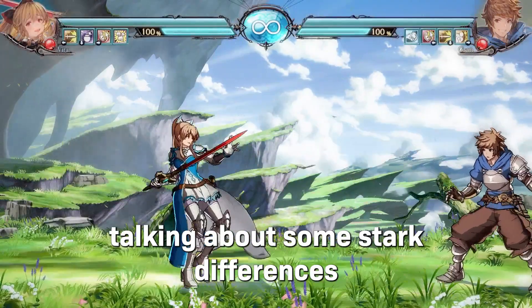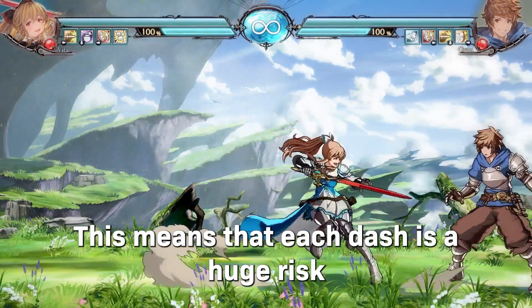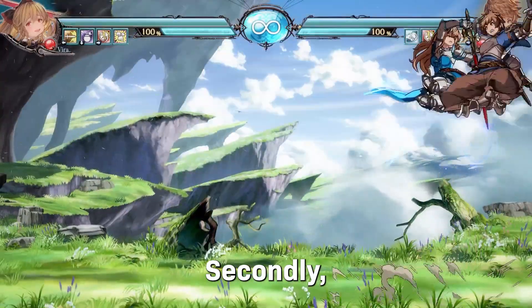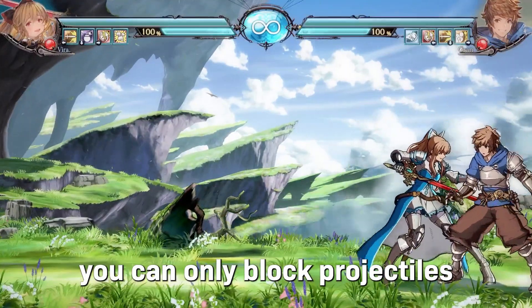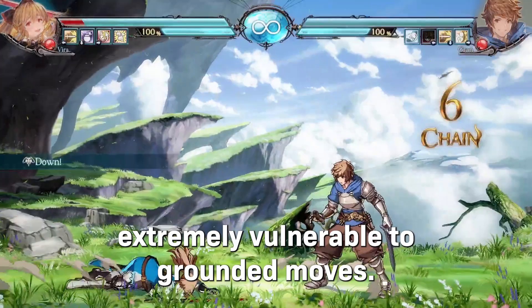Finally, I think it's worth talking about some stark differences to other similar games. Firstly, dashes have recovery. This means that each dash is a huge risk, and you're unable to block immediately out of them. Secondly, when you jump, you can only block projectiles and other aerial attacks, so you leave yourself extremely vulnerable to grounded moves.